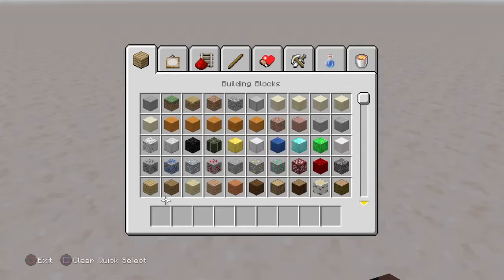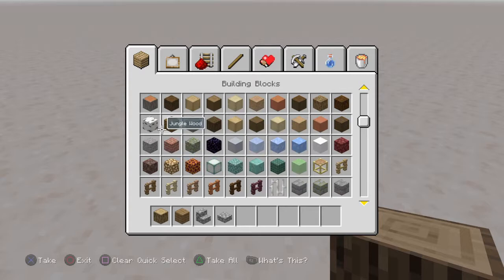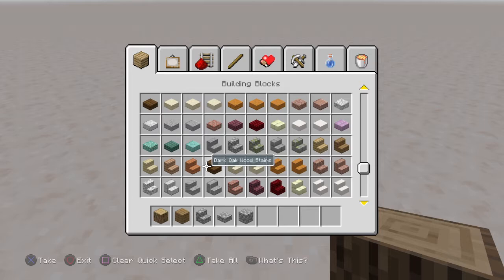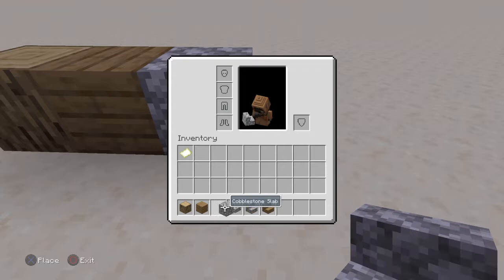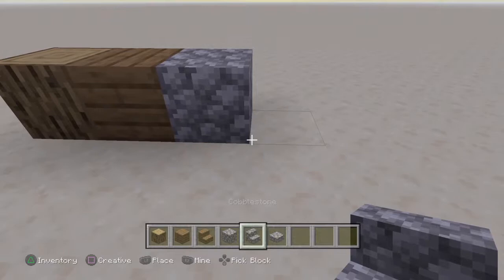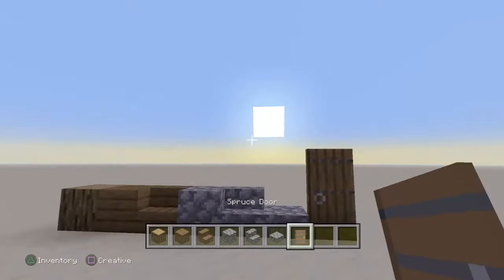Today I'm going to be teaching you guys how to build a rustic house. For this rustic house you will need oak logs, spruce planks, cobblestone stairs, cobblestone slabs, cobblestone walls, and some spruce stairs. You can pick any door, but with rustic I do like the spruce doors because it just goes with the theme.